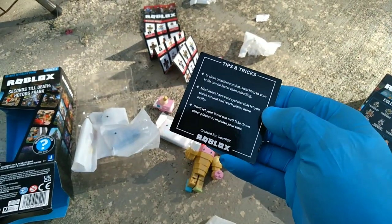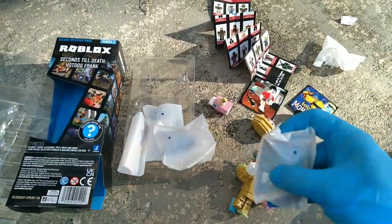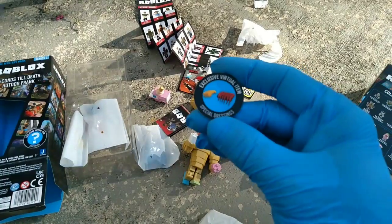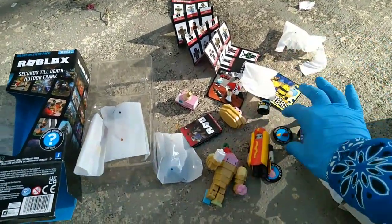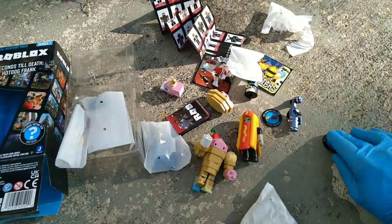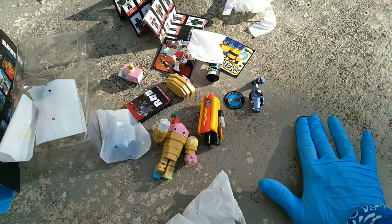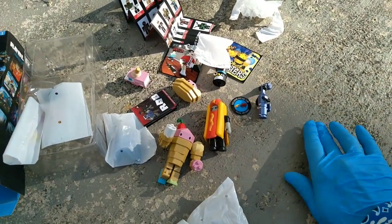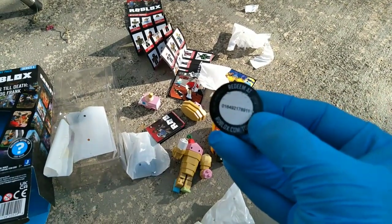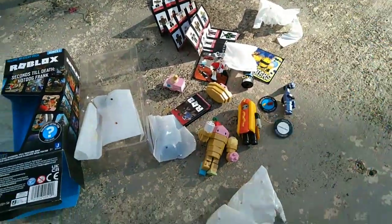Most maps have vent systems that let you sneak around and reach places more easily. Don't let your time run out — take down other players to increase your time. Okay, the code is for Special Dressings — looks like hot dog and mustard. These two — I think this is a much better code, and somebody is gonna thank me in the Insanity Box below for this virtual in-game Roblox item. The code is: zero one six four nine two one seven eight nine one one. Let us know when you got it, let us know when it's taking.